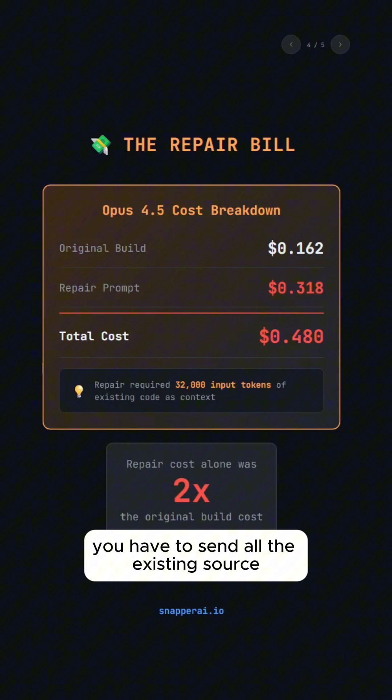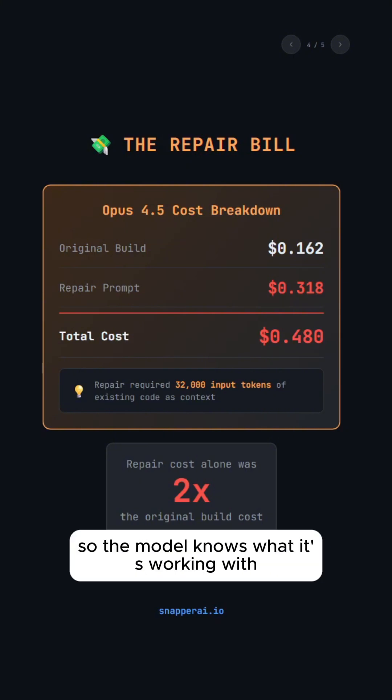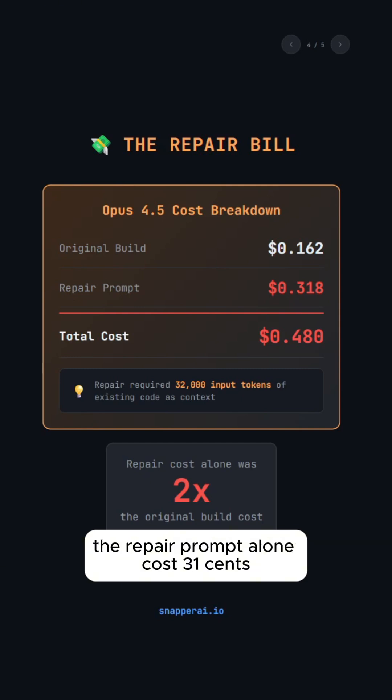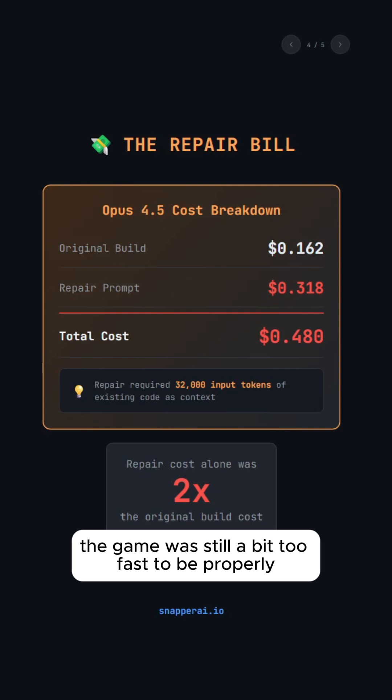And now to the Opus 4.5 repair. To fix a bug via API, you have to send all the existing source files as context, so the model knows what it's working with. That's 32,000 input tokens just to set up the fix. The repair prompt alone cost 31 cents, almost double the original build. And even after the fix, the game was still a bit too fast to be properly playable.